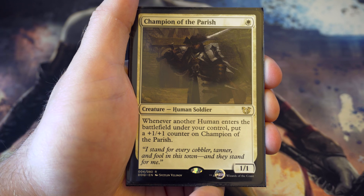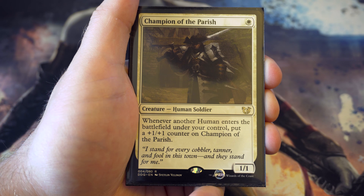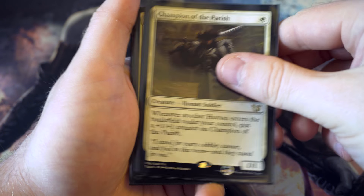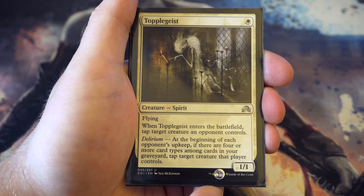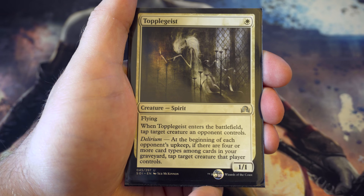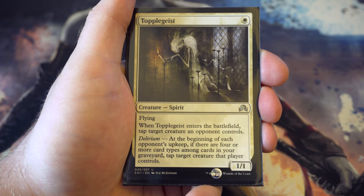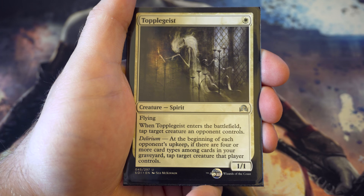Sticking with the human theme, I've picked Champion of the Parish because there are a fair few humans in my white set and in other colours as well. Being able to give him something that grows over time - if you get this out on turn one he'll get quite big very quickly. For other one drops there's Topplegeist. I like this card because delirium wouldn't be too difficult to proc. For one you get a flying one-one and you get to tap a target creature. With delirium - four or more card types in your graveyard - you tap target creature every single turn. Just great.